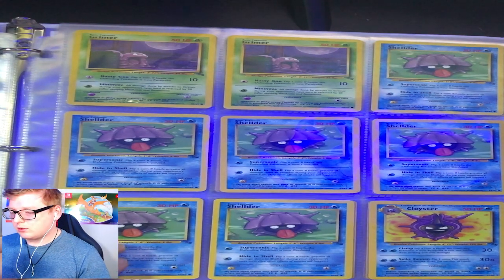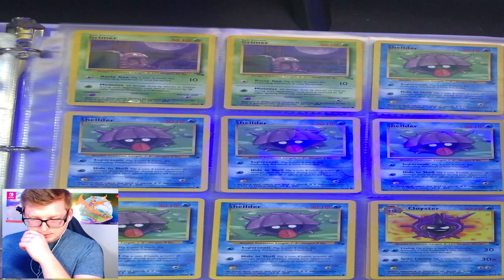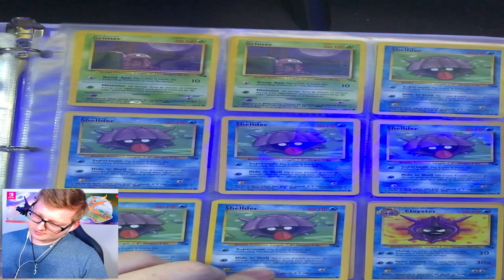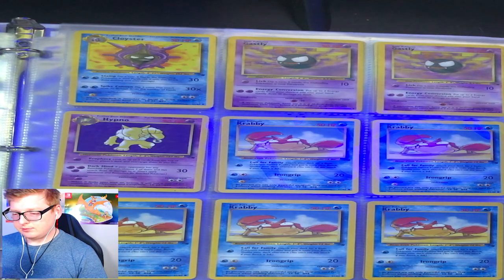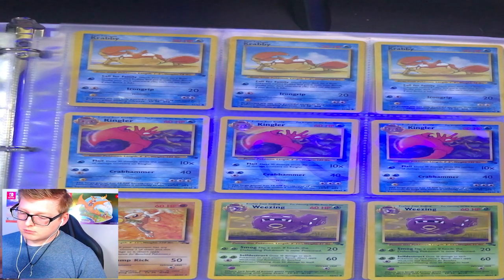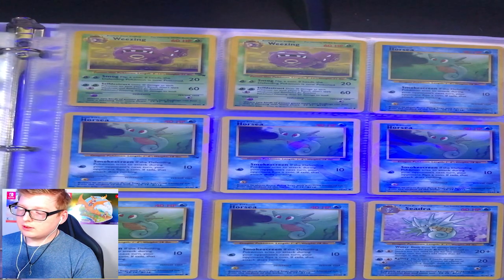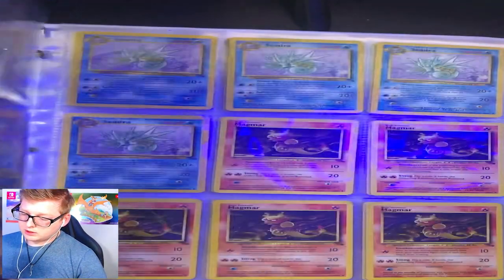The edging and corners are a little bit rough, but I feel like it might be able to pull an 8. More Grimers, Shelders, Cloysters, Gastly, Hypno, Krabby, Kingler. There's the Hitmonlee finally. There's the Weezings. Horsea, Seadra.